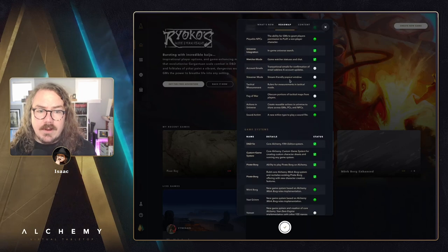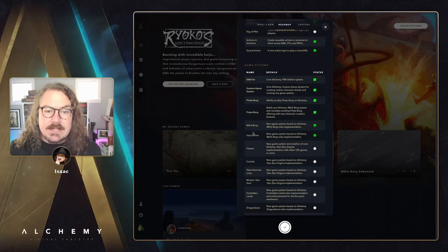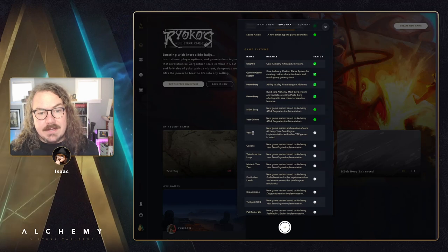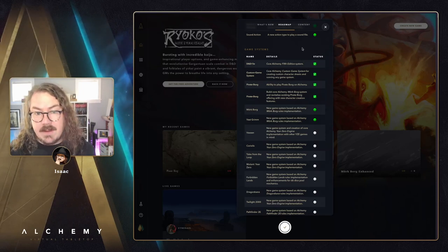We've been hard at work on game systems of course — we have a lot of them that we want to support for the v1 release. We are done with Pirate Borg and those of you who have already purchased it are enjoying that. We are officially done with Merc Borg now as well — the implementation is complete, we're just waiting on some of those Alchemy Enhanced assets to roll it out. That should be coming out in the next wave, which I think is going to be the last week of September — wave two of Kickstarter rewards, which will include Merc Borg Alchemy Enhanced. We are also in the middle of implementing Vast Grim, which is a Merc Borg compatible game, and next up after that is Vasin. We'll be breaking ground on Year Zero Engine games starting with Vasin.